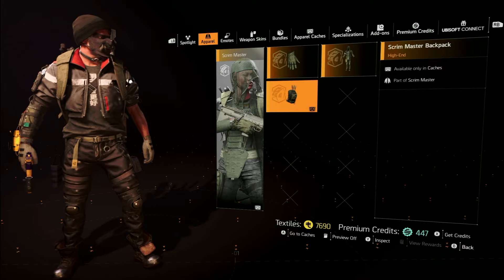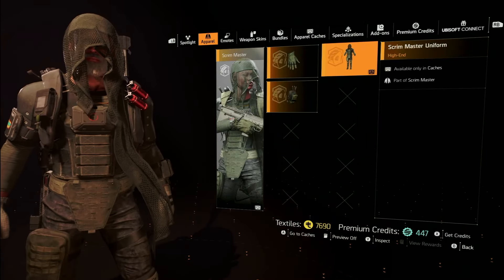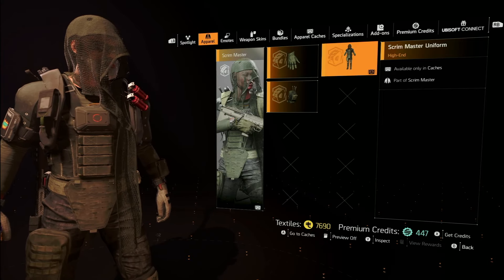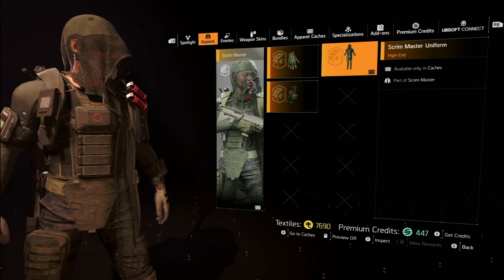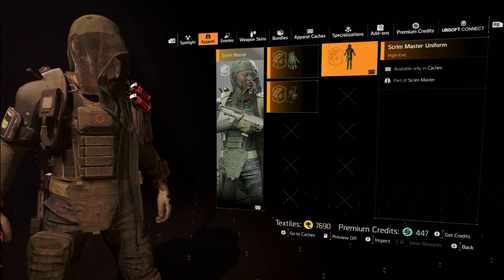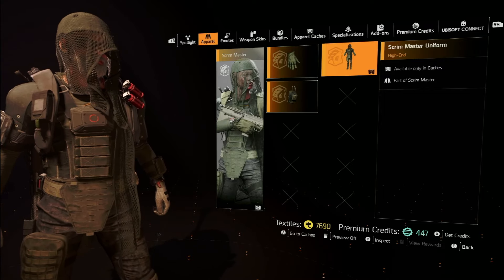You get the backpack and the gloves, so you can swap those out. But the rest of it is a single outfit — it's called a Scrim Master Uniform. This will probably be stuck in your outfits area, and you won't be able to part it out, so you're going to have to run the whole thing including the mask. I prefer it to be completely broken apart so I can mix and match, but that's cool.